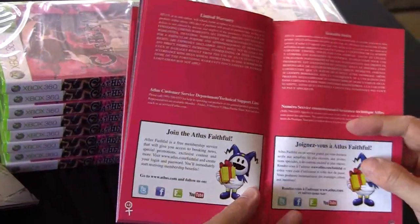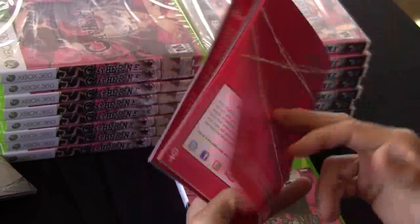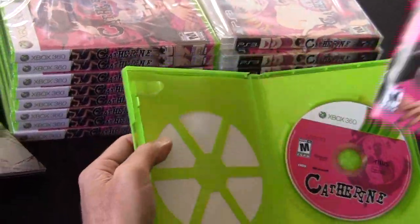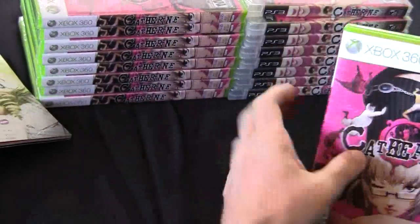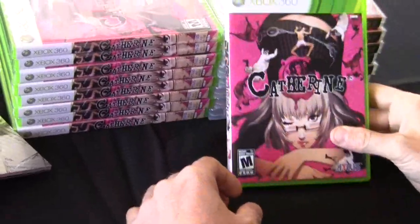And there's the limited warranty on page 48, in the event you have a problem with the disc. Same as the PlayStation 3 version — very nice manual, in color, which will help you get the game going.